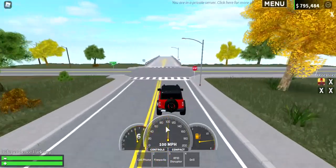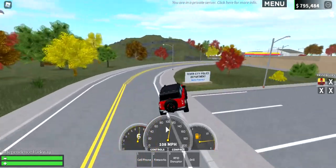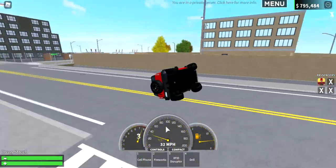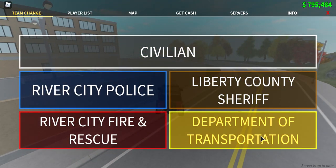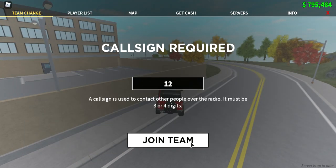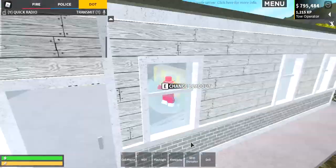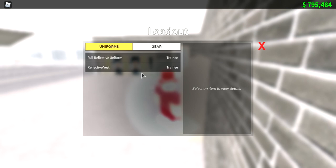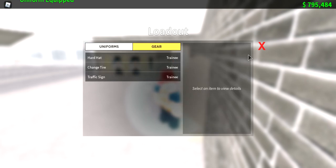So we checked out the compact vehicle UI, and I'm not sure what the new player experience is. Let's switch to the DOT team and check out the street sweeper. Let's put on a vest - see if there's any gear for it... no there's not.